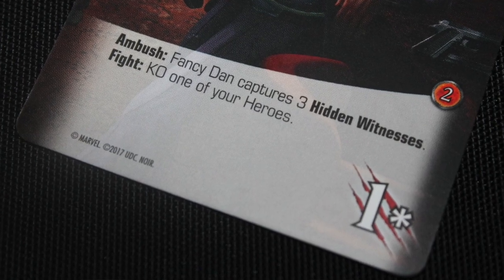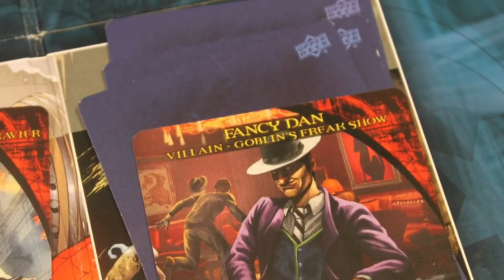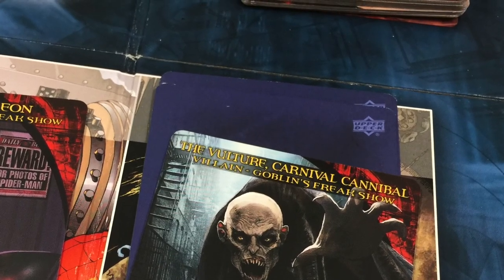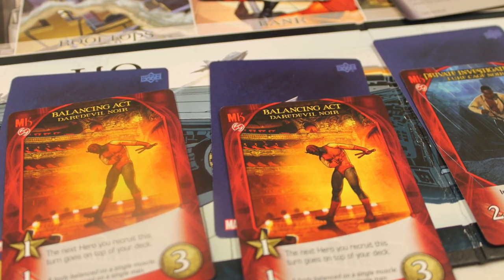The other keyword in this game is hidden witnesses. Hidden witnesses are essentially bystanders, but they're turned upside down and often put behind villains — and sometimes even heroes. Hidden witnesses are people that are protecting the villain. If they're behind a villain, you cannot take down that villain until you get rid of the hidden witnesses. You spend two recruit to take out a hidden witness, and once all the hidden witnesses are gone, you can then target and take out that villain. Same thing if heroes get a hidden witness — you have to pay two recruit to get rid of them before you can buy that hero.